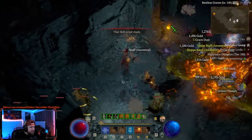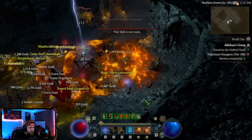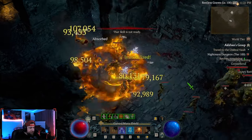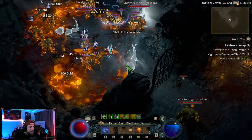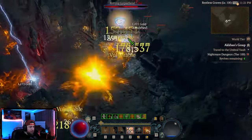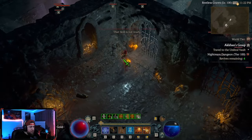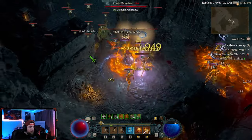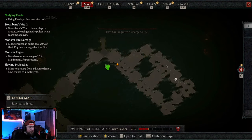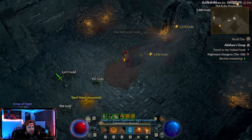Part of me wants the devs to work on kiting in this game — it's so different than it is in Diablo 3. I wish the kiting was slightly better, but unfortunately it's not. I feel like I'm going through the whole dungeon — where is this item? Okay, now I'm just going to the boss. I must have killed whoever — I wasn't even paying attention, I was just talking to you guys.